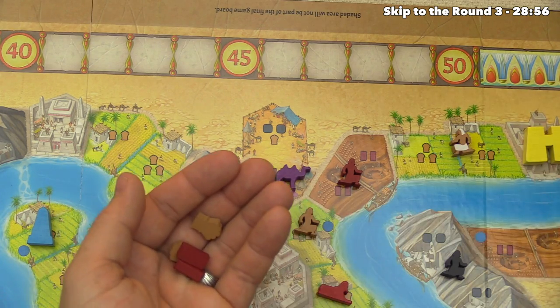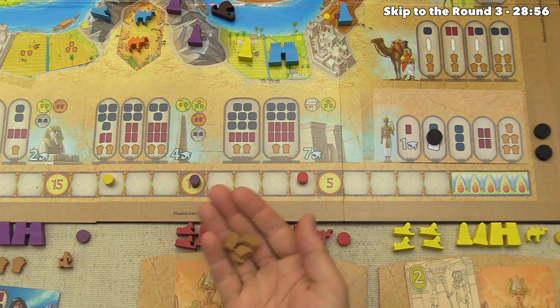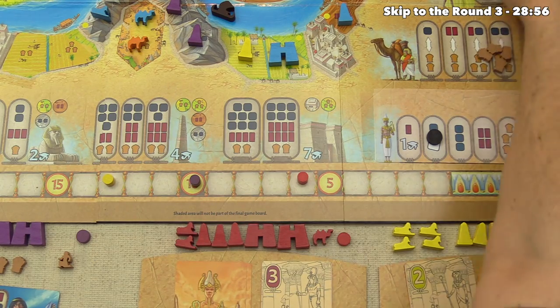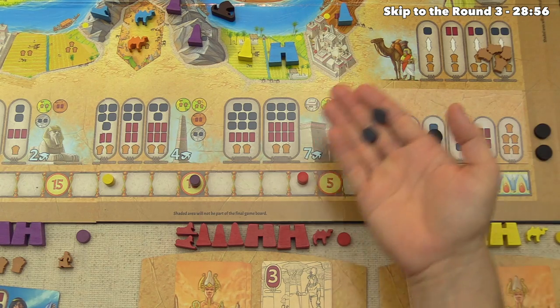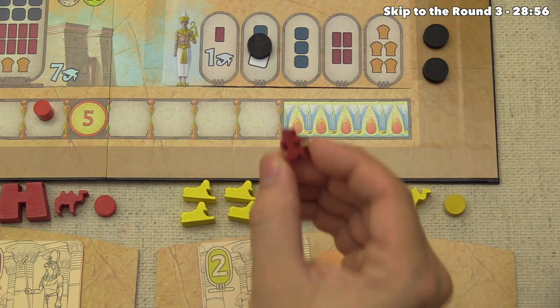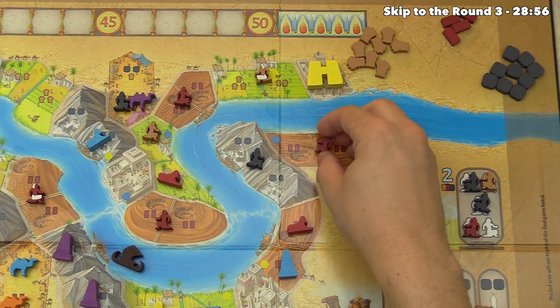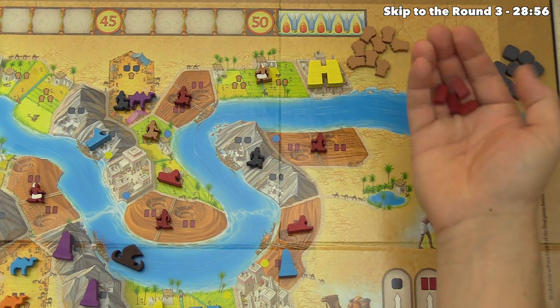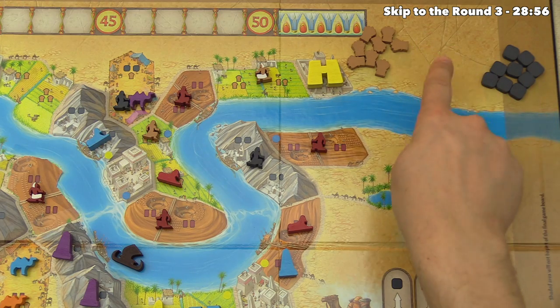Red spends four grain into the market to grab two stone from the supply. Yellow uses their regular brickmaker in a great clay pit spot, generating four bricks — exactly the amount currently in the supply.